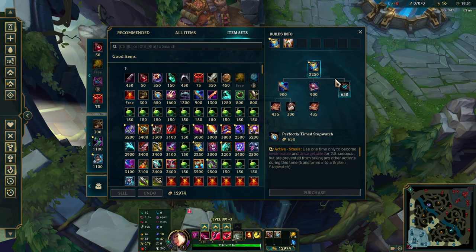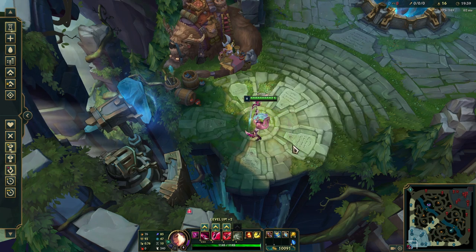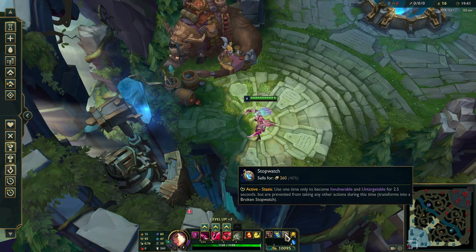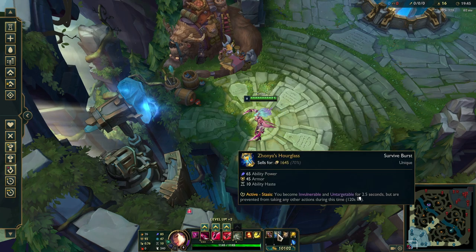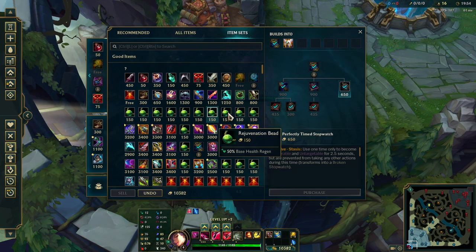Stopwatch and Zhonya's: if you buy your stopwatch and you don't end up using it and you upgrade to Zhonya's, you can just buy your stopwatch again and use both. You can only do that once a game because your stopwatch will stay broken afterward.